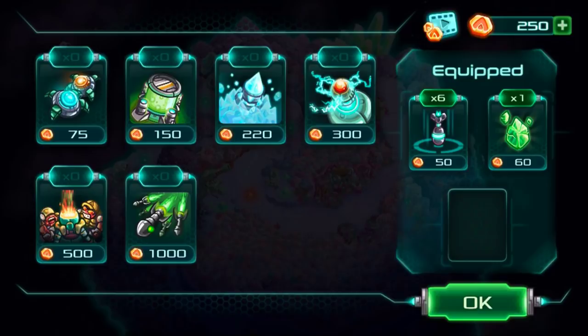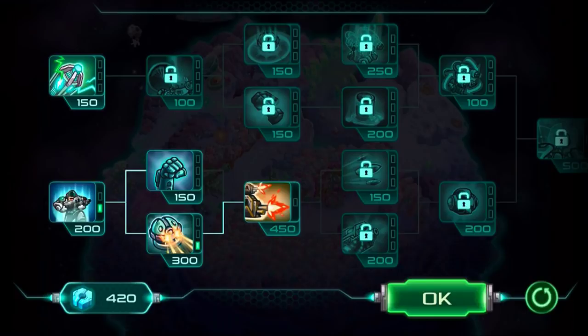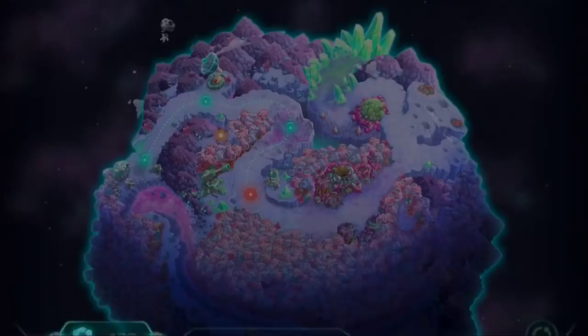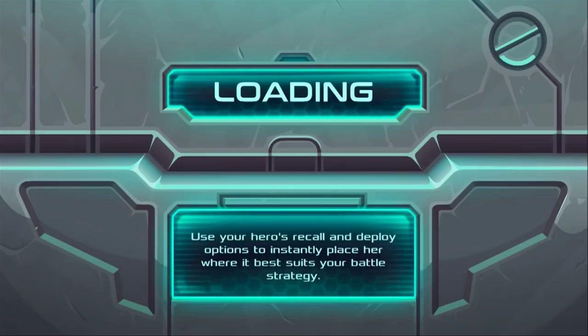I'm at 420 now. All units' normal attacks deal extra damage — I want that. I should probably wait. I improved drop guns, but I don't really want that. I need to wait a little. Restore power to our plasma cannon — I'll do that. Capture all Ethereum deposits in the area.